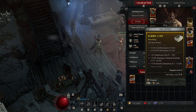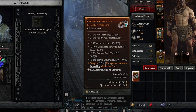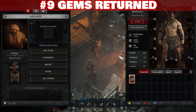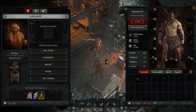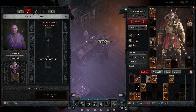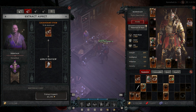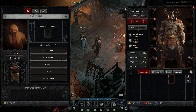If you end up changing out old items but don't want to lose any socketed gems, don't run to the jeweler to take them out before breaking the item down. Anything with gems socketed into it automatically returns those gems to you when it gets broken down. This is true at the blacksmith, and also for legendary items when you remove aspects from them at the occultist. So save the gold on removal and just trash anything you're no longer using — you'll still end up with your gems back at the end of the process.